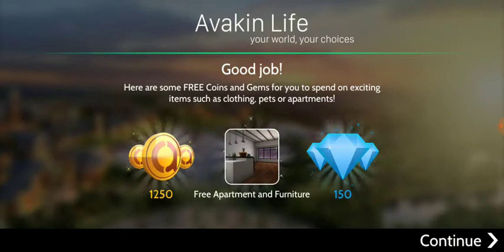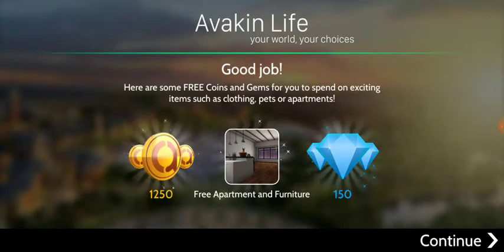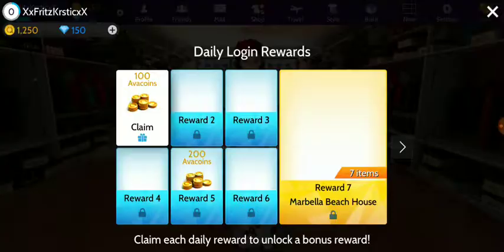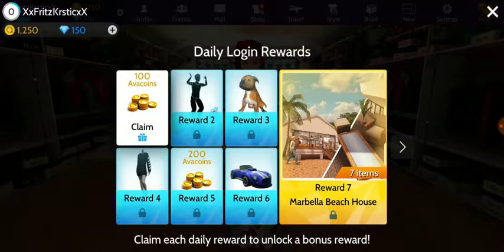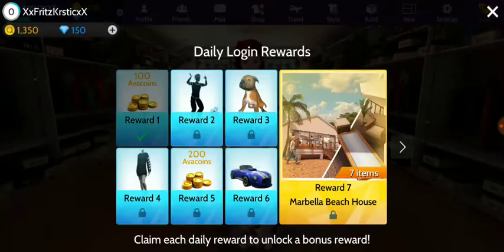We got 1,250 dollars or Arc in coins — you can purchase anything with that. We also got a free apartment and 150 diamonds. Oh, we can claim that, that's so cool!